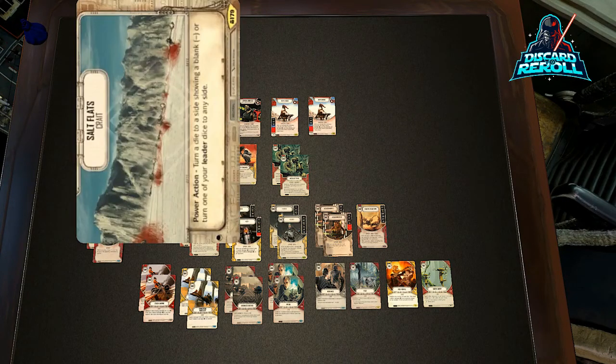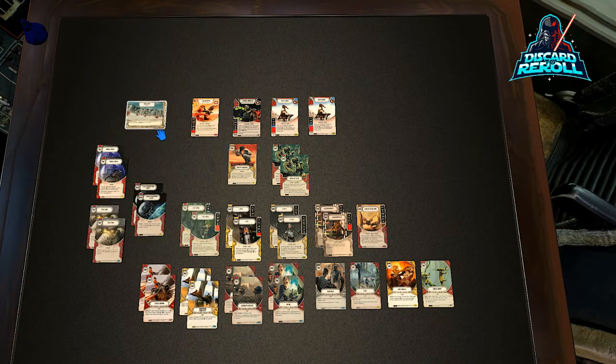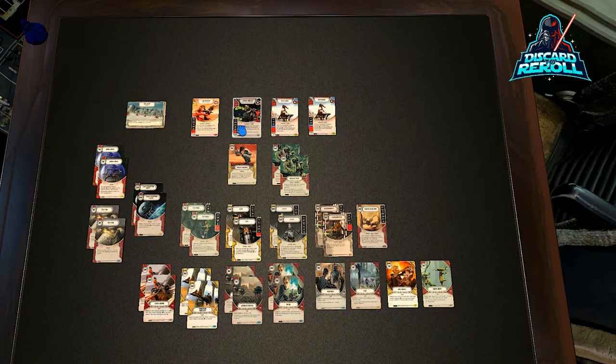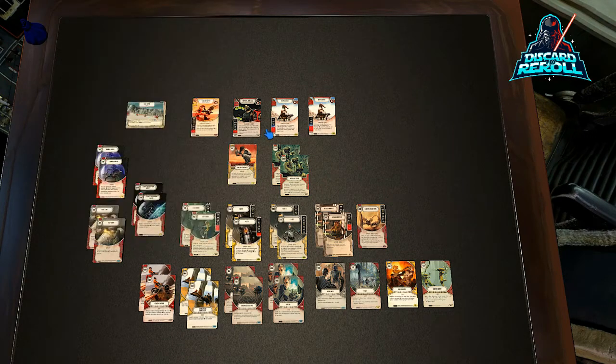The battlefield I picked for this is Salt Flats. It says power action: turn a die to a side showing a blank, or turn one of your leader dice to any side. Really why we have this is because General Grievous has the leader subtype. So what that enables us to do — his most valuable side other than damage is his two focus. If we have Salt Flats and possession of the battlefield, we can blank one of our opponent's dice as mitigation, or we can flip him to the two focus and focus up some of our other things.